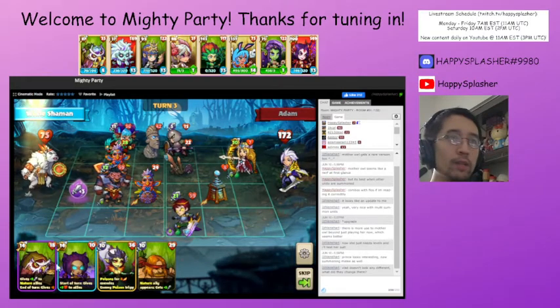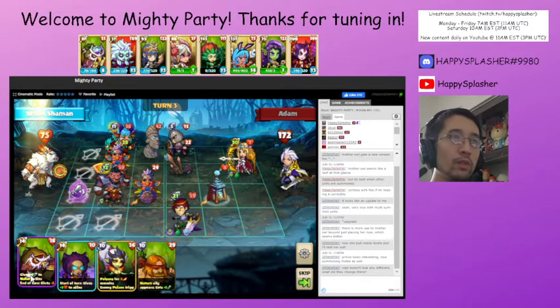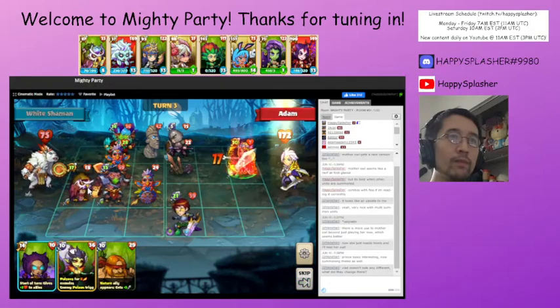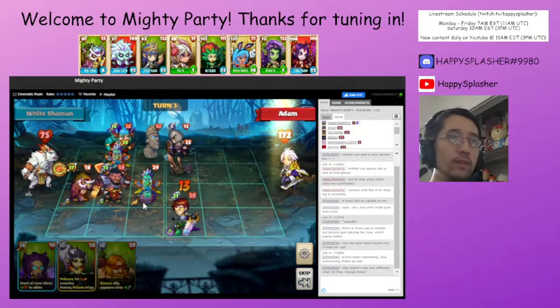On top of that we are going to summon this particular unit — it will give an attack boost to our nature units. Right now they're not doing anything because they're behind these buildings, but for the time being we'll make sure that we can defend our lines. A little bit of poison damage over there.